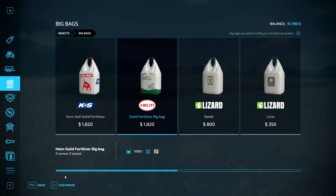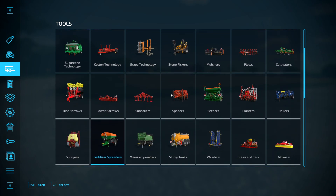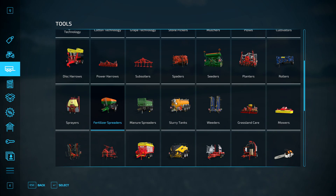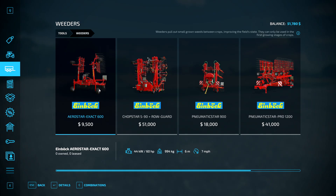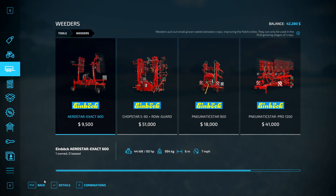We also need a weeder and a stone picker — we need to buy so much. Looking at weeders, I can buy one for 9,500 which is good. The money's going down pretty quickly — you may have thought we were rich for a minute but we're not!